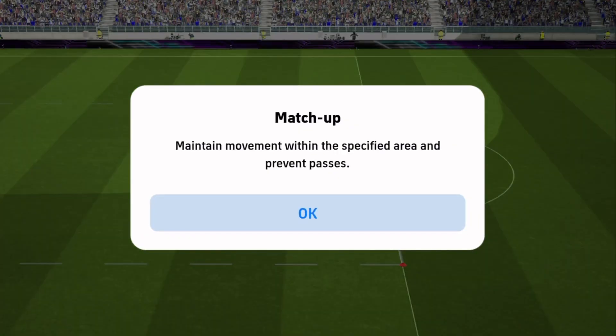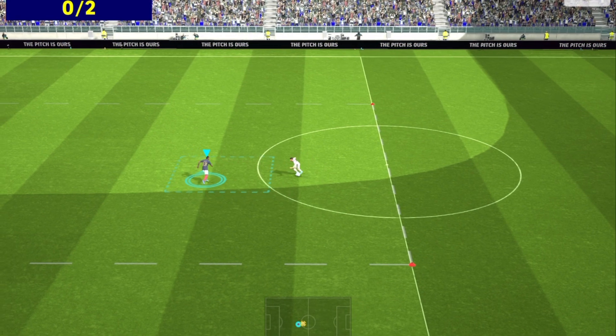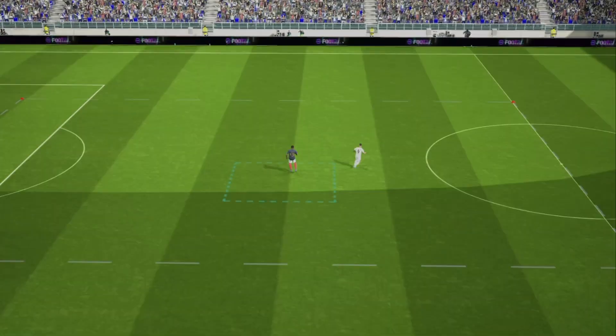Now, how to do matchup on advance control. You need to hold the right side, and from the left side you need to keep guessing the opponent's pass. This practice will help you gain experience in-game and help you understand player's mechanics — how their movement works while doing matchup.